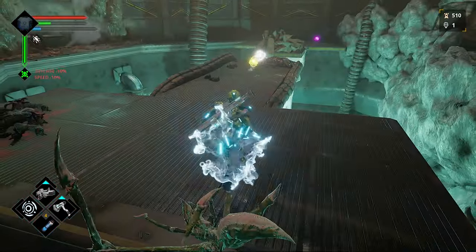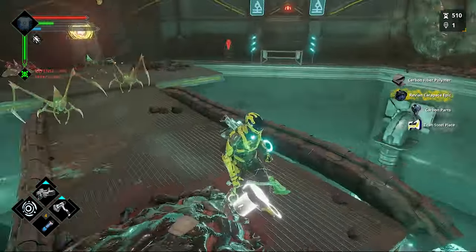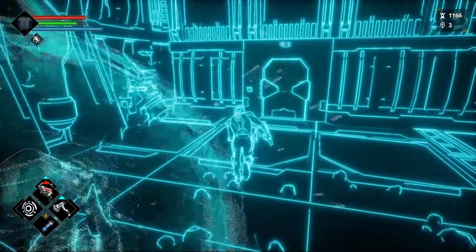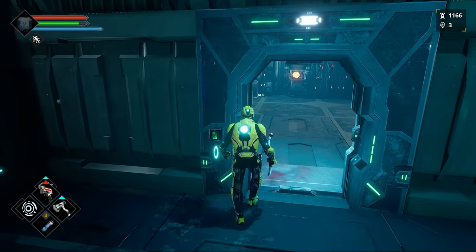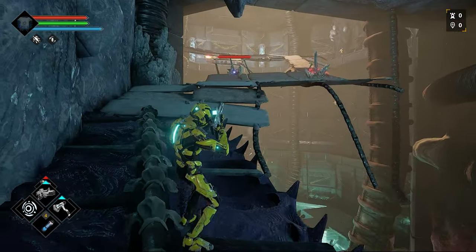Energy is used to heal and fire weapons. Flasks are available to replenish this energy. Resting at waypoints scattered throughout the game will replenish your energy, health, and respawn defeated enemies. If you're a souls-like fan, then all of this should sound familiar.